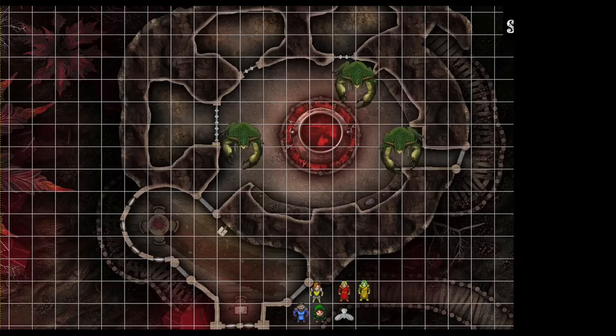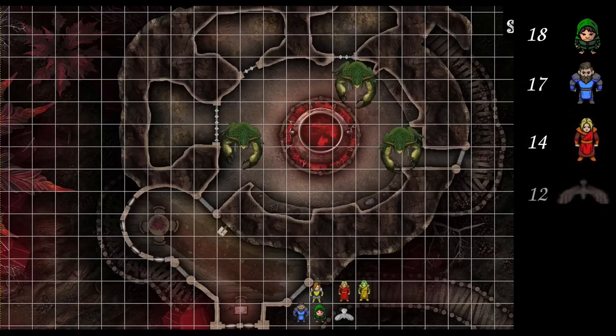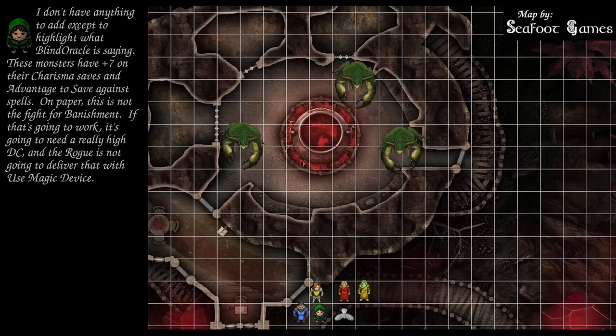Initiative results: 18 for the rogue, 17 for the cleric, 14 for the wizard, 12 for the owl, 6 for the fighter, 4 for the crab demons. Rogue, you're up first. We're going to take the hide bonus action and then ready an action to shoot the first enemy we see. We want you guys to cast banishment because your save DC is better than mine.